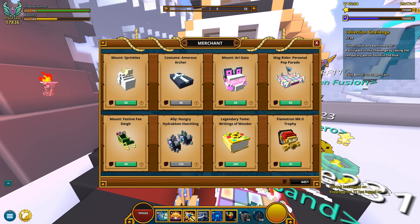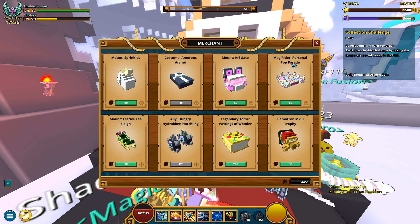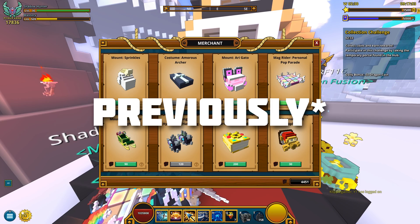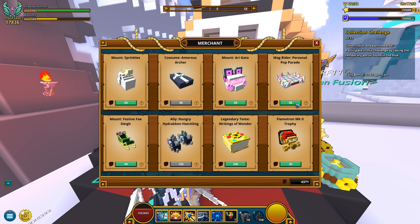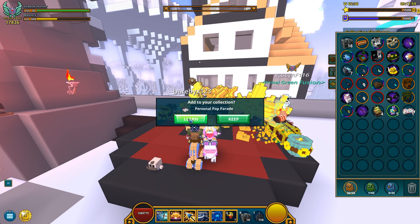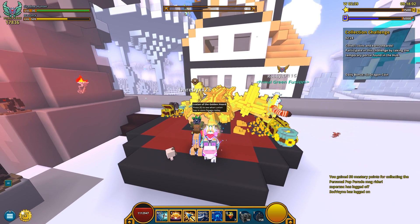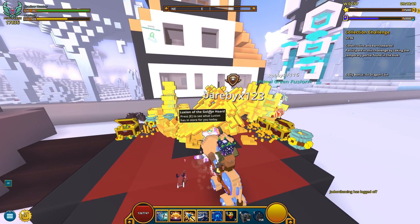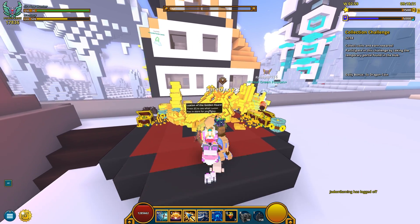Moving on, this is what I wanna get - a Pop Parade Magrider, which was currently millions on the marketplace. It's gonna cost me 80 dragon coins, but it's gonna give me - how much? 50 mastery points. I didn't level up. Seems like I was very confused - I wasn't anywhere near leveling my mastery up.